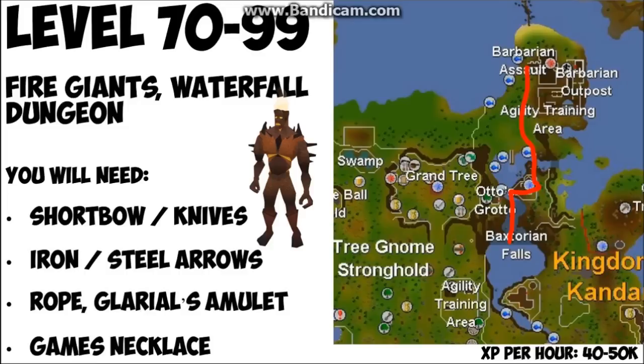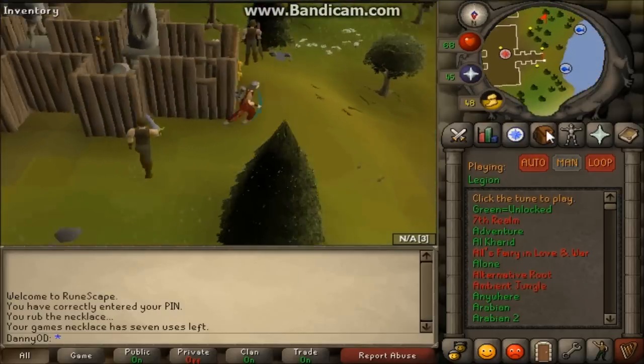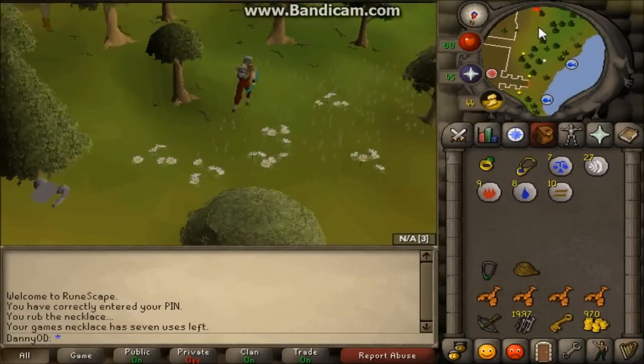From level 70 to 99 you're going to be killing fire giants. It's going to take quite a long time but fire giants are decent XP and this is the cheaper way to get to 99. You will get quite a few good drops like rune scimitars and lots of fire runes. Use the best gear you can and I'll show you how to get there — use a games necklace to teleport to the Barbarian Outpost.